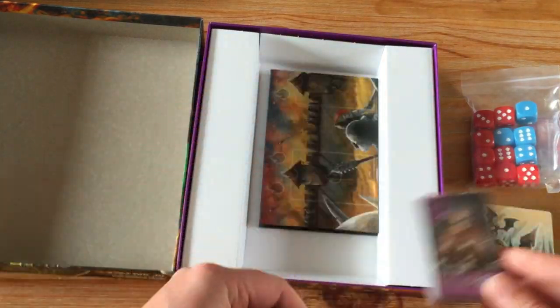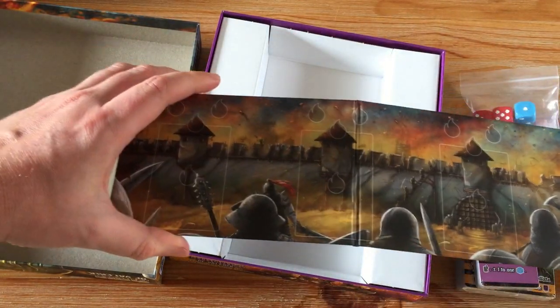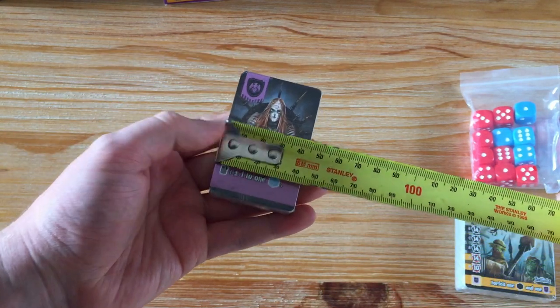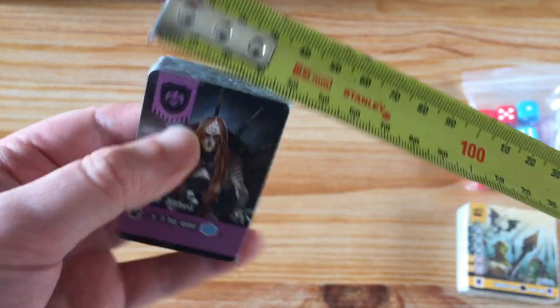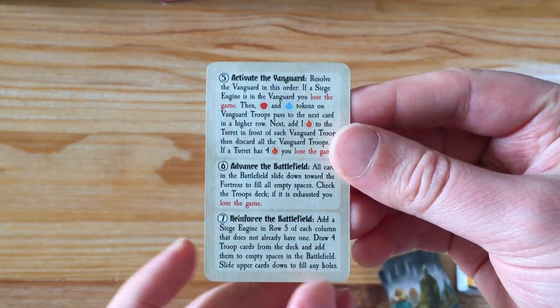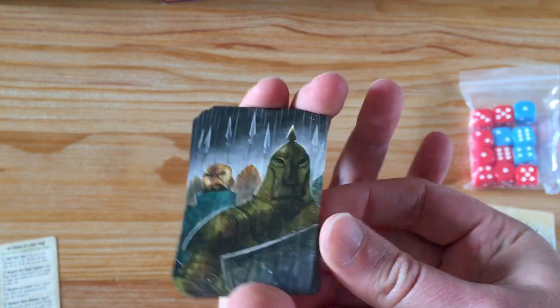More cards. There's also a slightly smaller version, and we've got a fold-out board. Looks a bit over — nothing on the other side. Before I open these cards up, I'm just going to give them a quick measure for you guys, for those who like to sleeve. Looks to be about 44mm by 68mm. We've got what looks like a little reference card — pretty cool. We've got ones with these backs; I'm assuming these are enemies or something, I'm not sure.